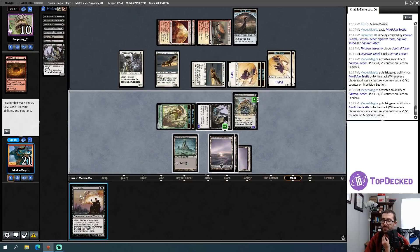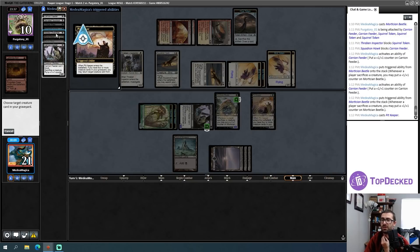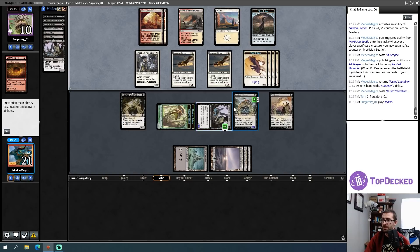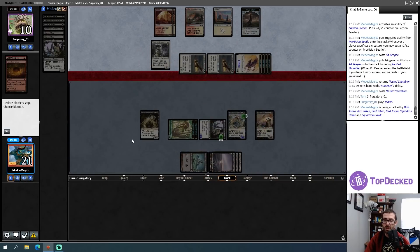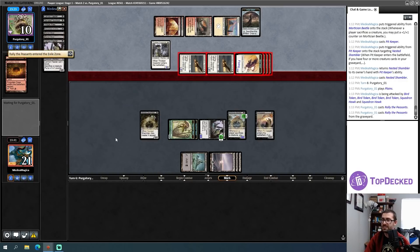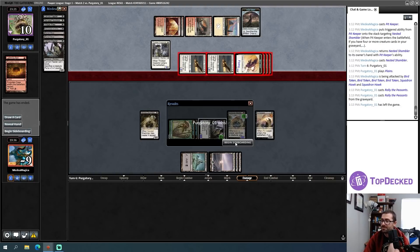I now have my fourth card in the graveyard so Pit Keeper turns on. I return a Nested Shambler for a large number of creatures. Opponent can fire removal at my most relevant creatures, but then — wow, that's a lot of attacks. It feels like I might get fogged. Oh no — that has flashback. Did I just die from above full health? I believe I did. That's a shame because I was absolutely doing the thing.